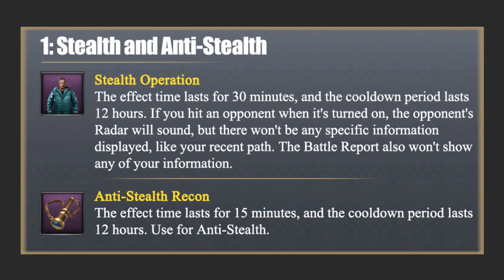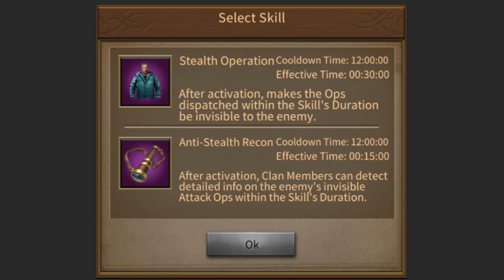Anti-Stealth Recon: While active, if clan members are attacked by an enemy's Stealth Operation, details will be displayed in the battle report. The effect time lasts for 15 minutes and the cooldown period lasts 12 hours.